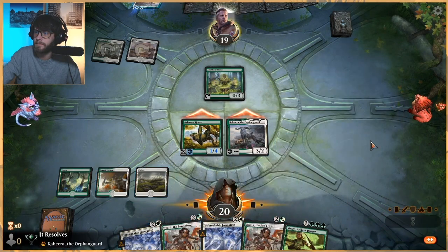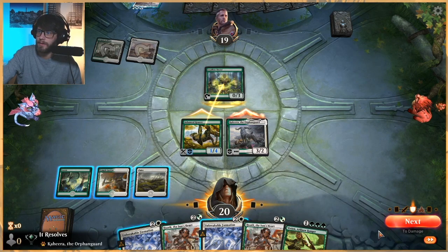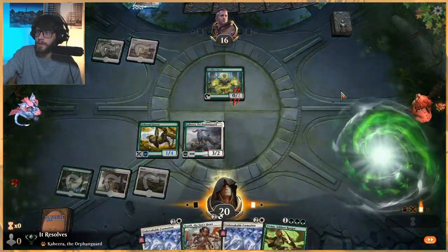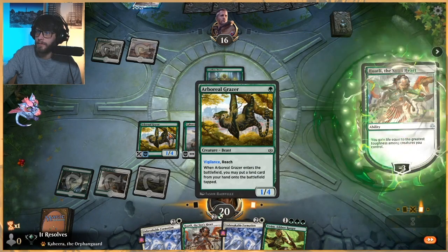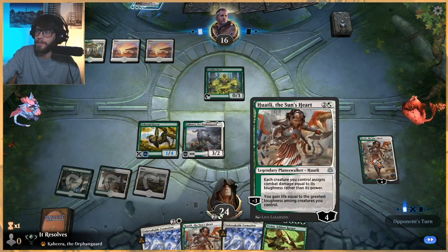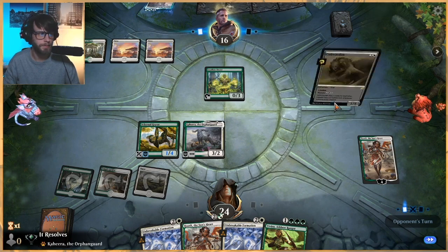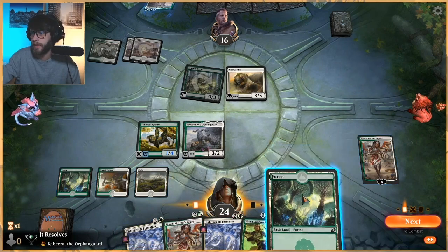Let's do this first with the open mana. They may decide not to block — looks like that's not the case, that's okay. We'll just play Hotiley here. Now that I think about it, that was a bit of a mistake, because this would have done more damage, but that's okay. Next turn we can Unbreakable Formation if we don't draw a land, power everything up and swing in, and then we're actually in pretty good shape.